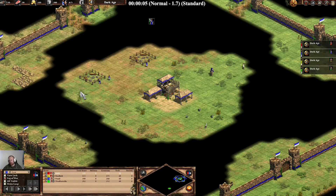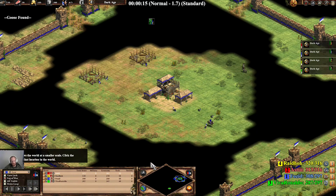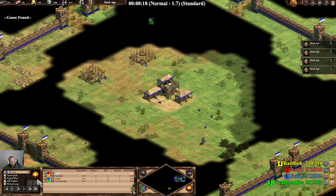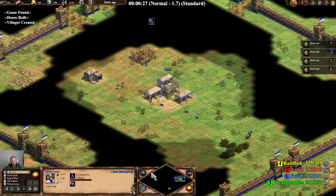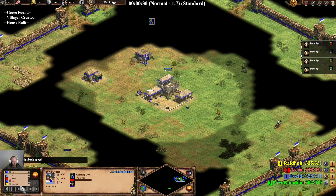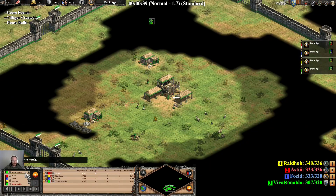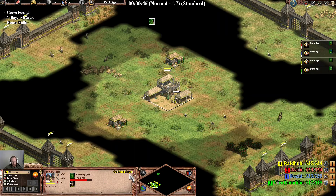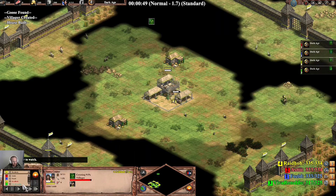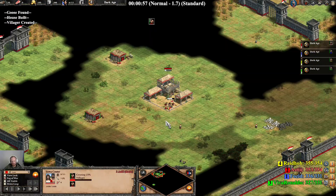Hello guys, welcome back. I have a little video for you — I played this a couple of days ago. GB2 on Arena. I am Ethiopians and I am teamed up with B. Renaldo again, who is playing as the Franks. We are up against Yellow who is playing as the Slavs, and Red who is playing as the Goths.